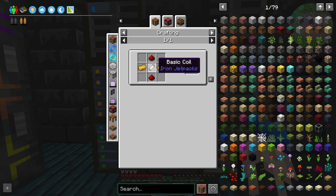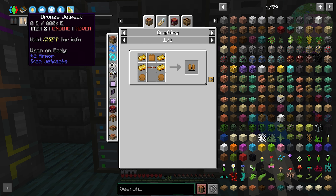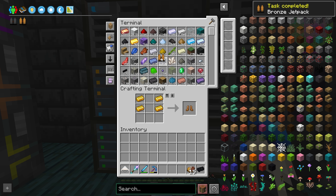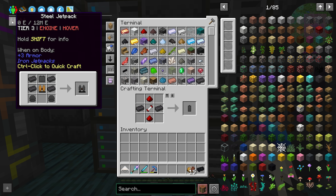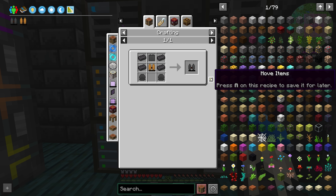We need one battery here and then eight batteries. I think I can just do that - two furnaces, that's really all there is to this. One, two - okay, that's the bronze jetpack done. And then to make the steel one I just need to make eight steel batteries. I can do this to make two more furnaces, and then I can do this, and this, and then this.